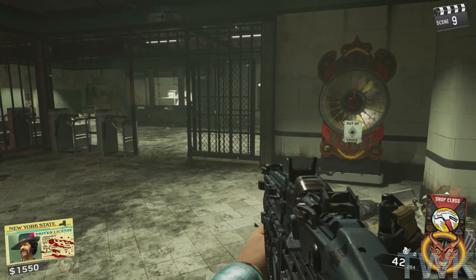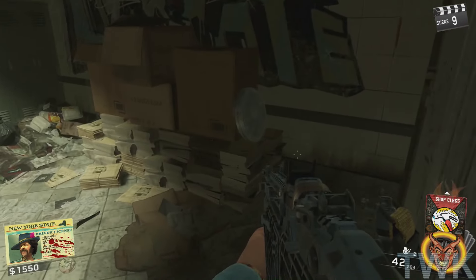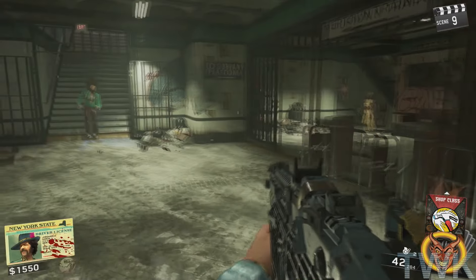Another item that you need is a film reel. This can be in a couple of different locations which will be in the description. The location that I found it in this video is in the locker room.